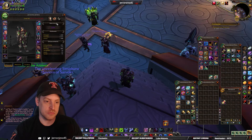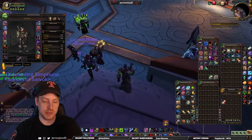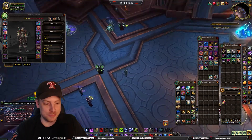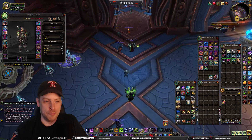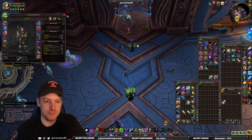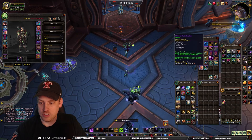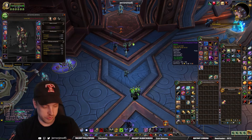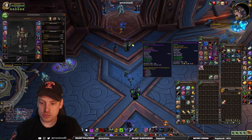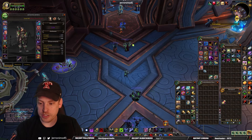226 — item level back up to 226. Easy game, easy life. The list of upgrades is now very, very small. We did it! Let me get rid of this before it causes problems. I think these are the same shoulders I'm wearing — Versatility/Mastery. I don't know where they came from. Anyway, pretty successful week.